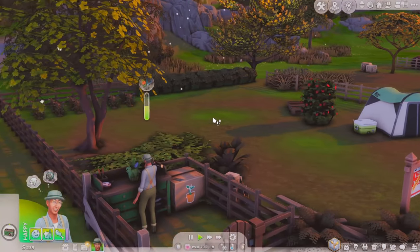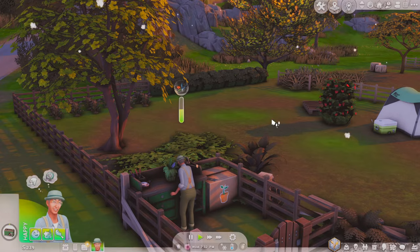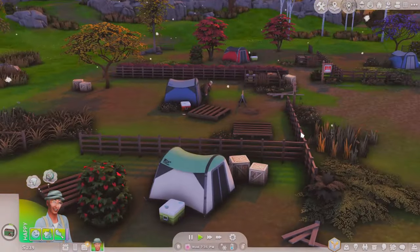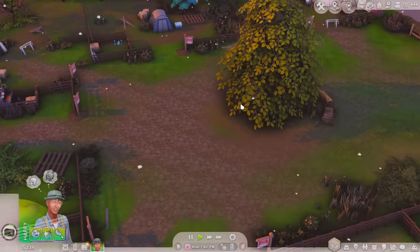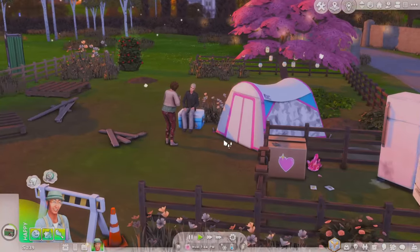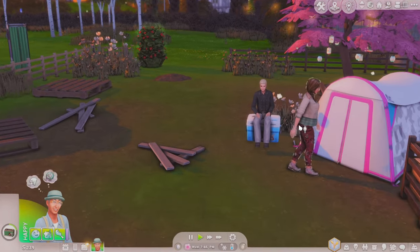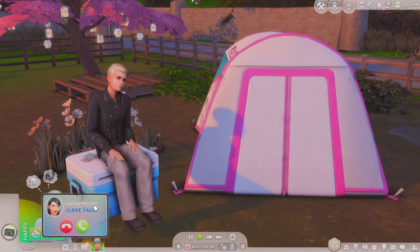One thing I noticed in the last episode — when I was flattening his side of the lot, I actually flattened all of them, which I did not mean to do. I liked the way it looked, but apparently now they're all flat. So I guess that's okay, it's not a big deal. The Munch family is still here, and I'm ready for them to leave.